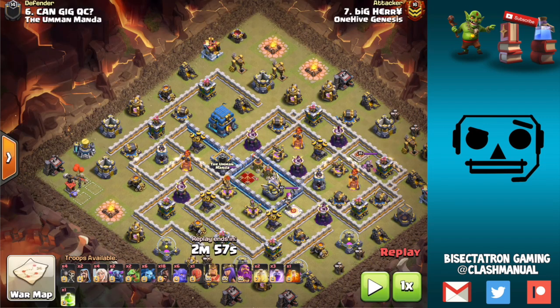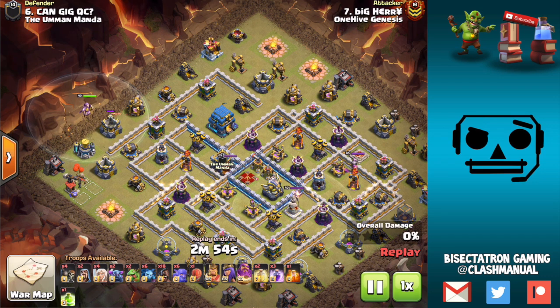What is going on guys? Bisectatron here bringing you today's video and we are talking about the Warden Walk. It is a Town Hall 12 strategy used in various different ground-heavy attacks. We're going to talk about why it's effective and show some examples, because not everyone's heard of the Warden Walk or seen it in action. We've got two attacks to look at from this war.